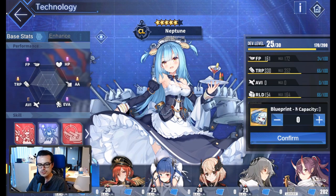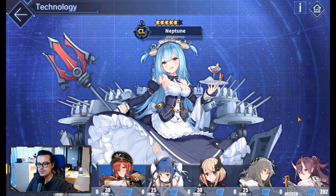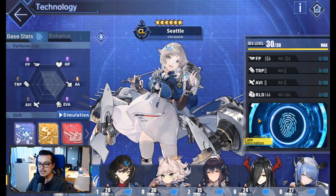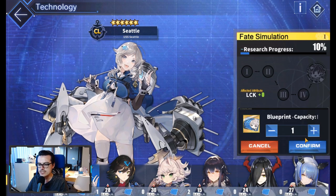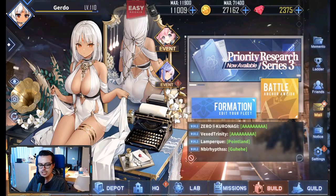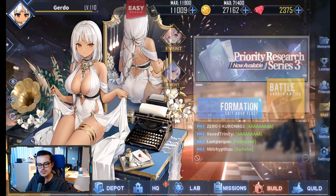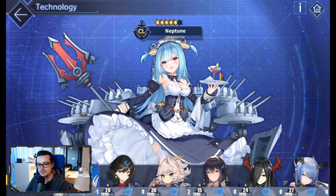In addition to PR3, Yostar introduced PR2 fate simulation. Similar to PR1, once a ship reaches dev level 30 you can access fate simulation, which increases the ship's luck after a certain number of blueprints and gives a skill boost at the end. They've now introduced that for PR2 as well. If you have extra PR2 blueprints and didn't exchange them into proto cores at the prototype shop, you can use them to progress the fate simulation for PR2 ships and get that luck boost and skill boost. I actually exchanged most of my Seattle and Kitakaze blueprints into prototype cores, so I'll stop doing that and work on fate sim instead. But if you don't want to do fate sim, you can still put blueprints into the prototype shop.